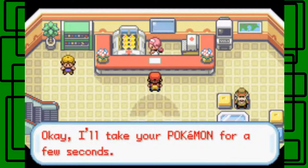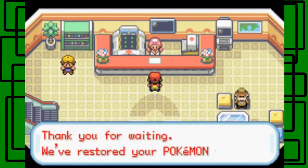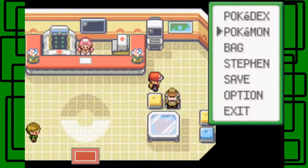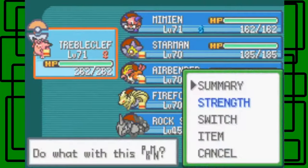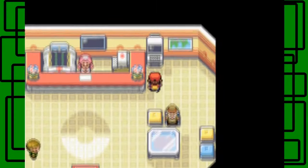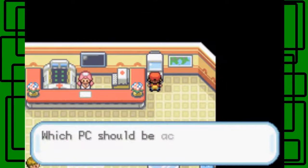Most of the party didn't really take any damage, except for Tropius — they're mostly fully healed. I'll put Onix up front. There we go. Let's look at Mewtwo real quick.